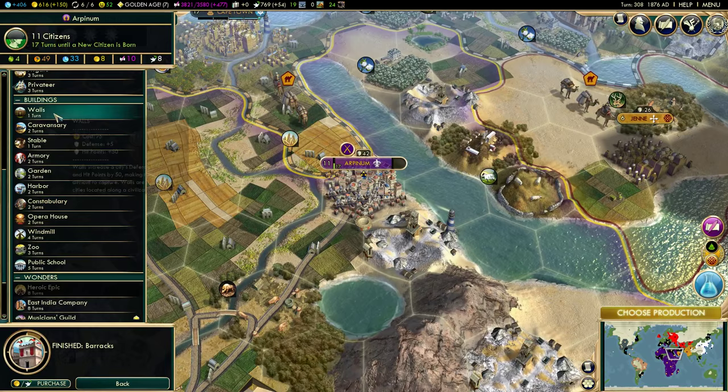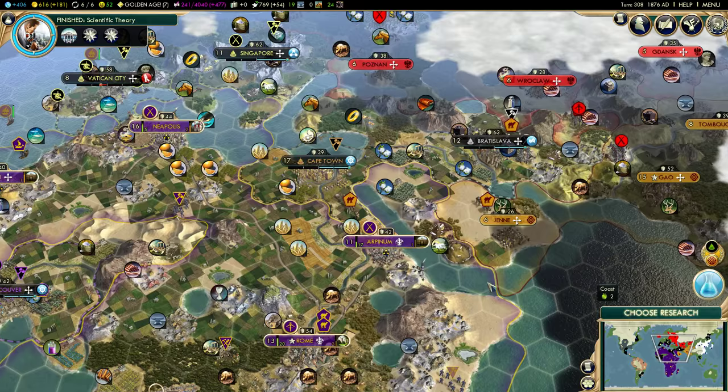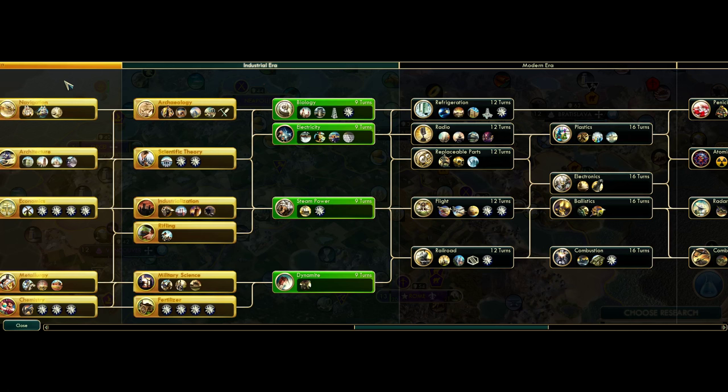We're building walls with the purpose of building castles after them. We're going to adopt a policy here: plus one gold from science buildings. Right now we're making 150 gold every turn — now we're making 181. Notice that because we've built some military units, our gold income is coming down, and building maintenance is also a factor, so we're not making quite as much money as we were. I'm going to have to pay attention to that.